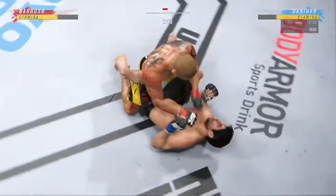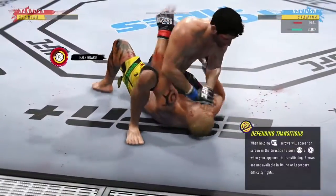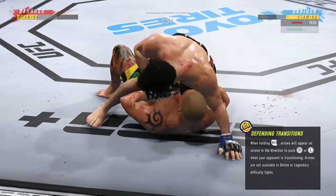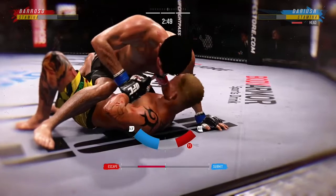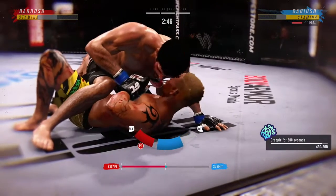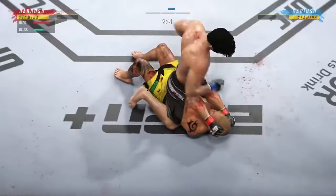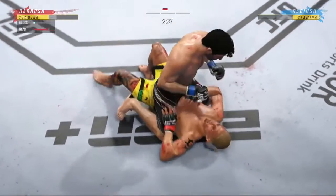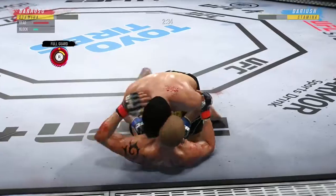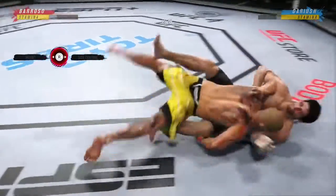Another knockdown! Look at him jumping in to try to get the finish. Posturing up now — man, that was slick. Half guard position for him here, and I can hear Dominick Cruz in the back of my head just screaming about an underhook somewhere.